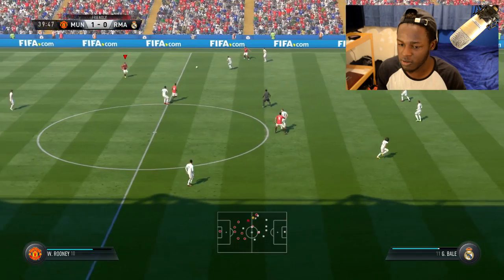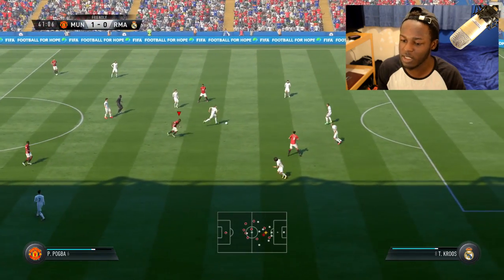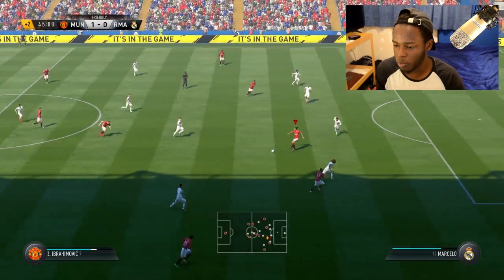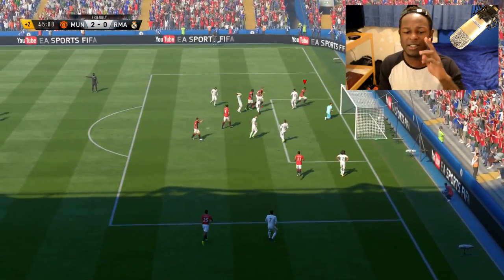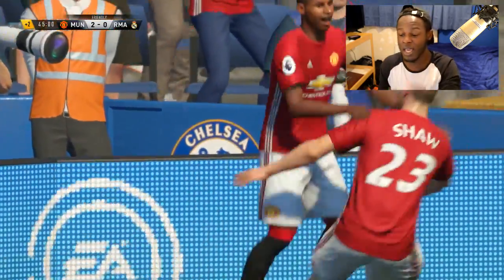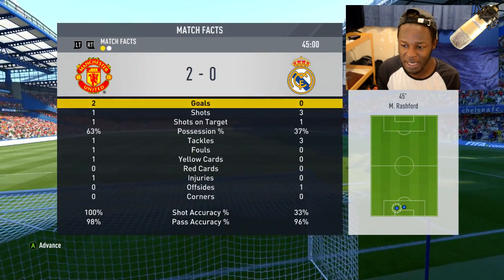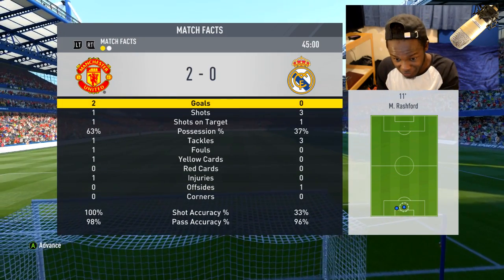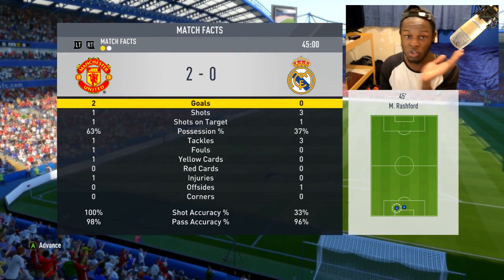Defensively, you want to make sure your two CDM players are strong. Push it out to the wing — cross it in — and it's another goal by Rashford! These crosses are as effective as anything. I keep pushing it out to the wings and crossing it in, and that's the second time it's worked in the game — it's 2-0. At halftime it's 2-0 to me on Legendary, with 63% possession. It really shows just how effective this style of play is.